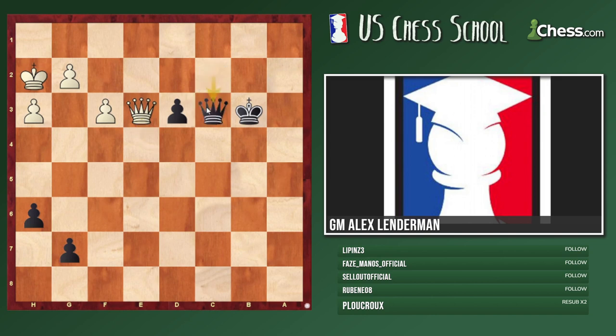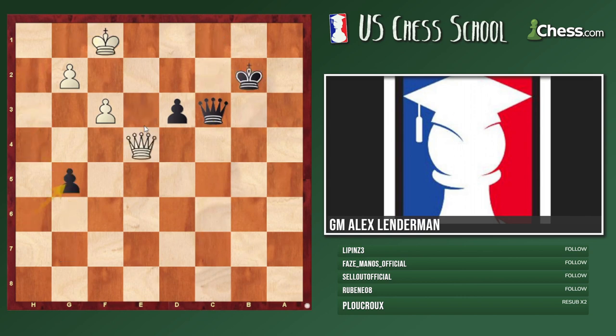Queen c3 is better than Queen c7 — the thing about Queen c7 is that it helps the white king get into the game, which he wants to do anyway. So Queen c3 is a stronger move. After Queen c3 black should win: if king here, I go d2, and if queen there, King b2 followed by King c1 — that would have been relatively straightforward. Instead I played there and here, which isn't as easy.